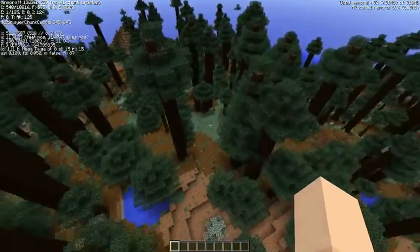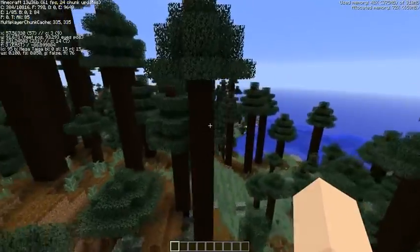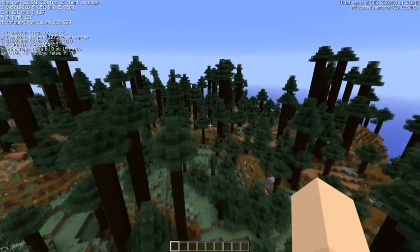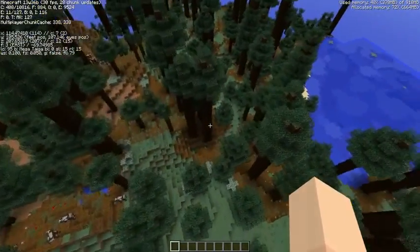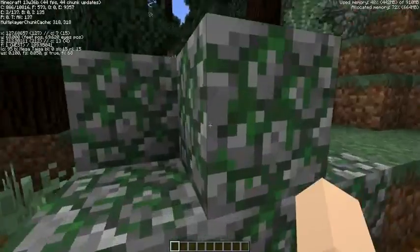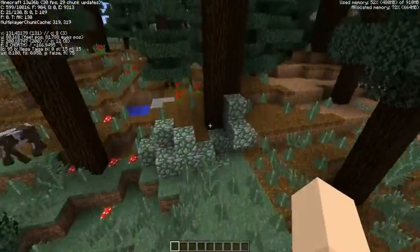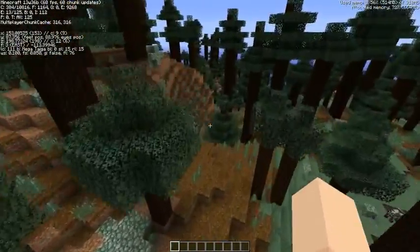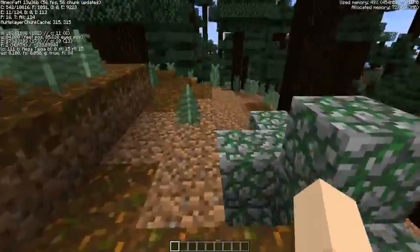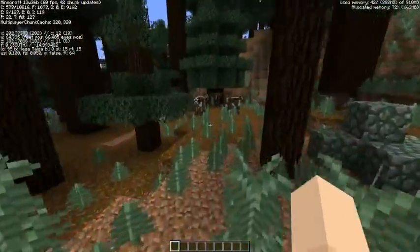Number nine took a while to find — this is the Redwood Forest, also known as the Mega Taiga. The podzol we saw earlier covers the ground here. There are also little mossy boulder structures spread everywhere, so it's a great new source of mossy cobble. There's basically no grass — it's all that special podzol dirt that cannot grow grass.